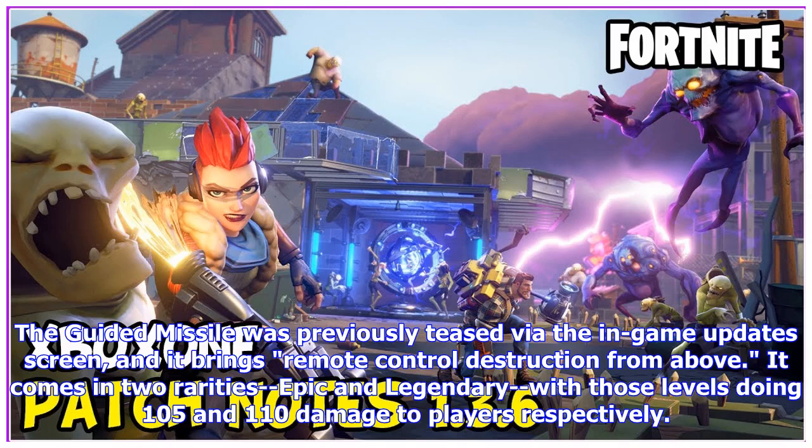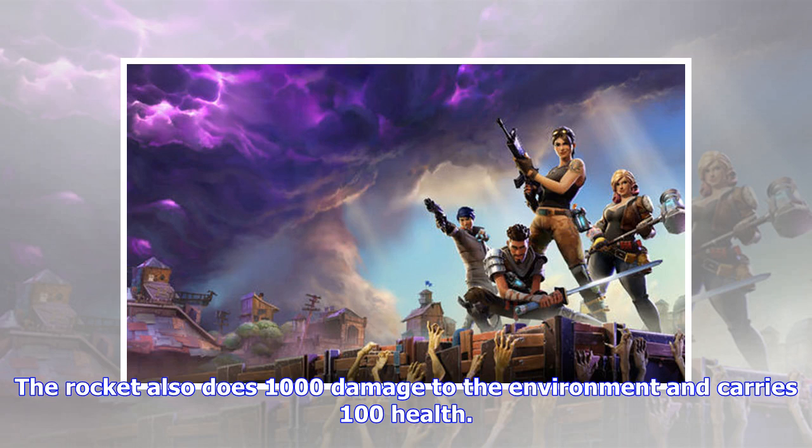The Guided Missile was previously teased via the in-game update screen, and it brings remote-control destruction from above. It comes in two rarities — Epic and Legendary — doing 105 and 110 damage to players respectively. The rocket also does 1000 damage to the environment and carries 100 health.